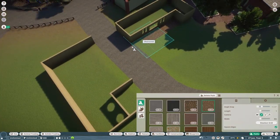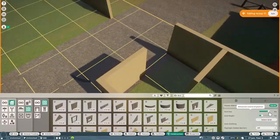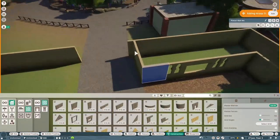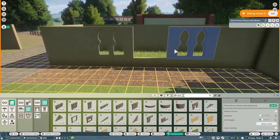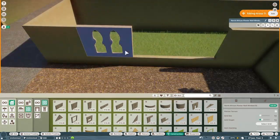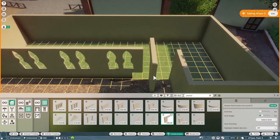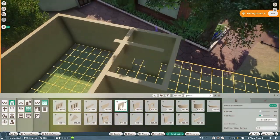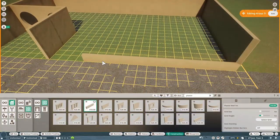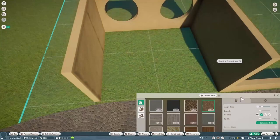I really wanted to do an overpass habitat, and as you know that probably works best with animals like lions. But I was not about to put lions at the entrance of the zoo, so we have meerkats instead. They do have a little bit of an overpass section and I love it. I really do like how it turned out and as you can tell this habitat is pretty large.